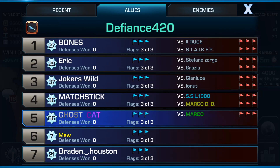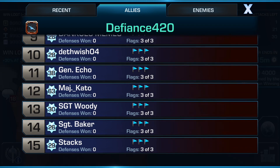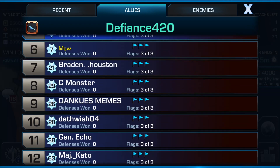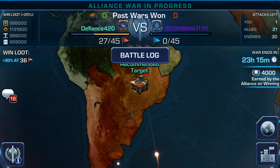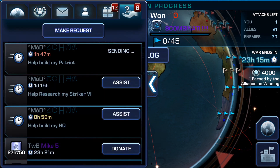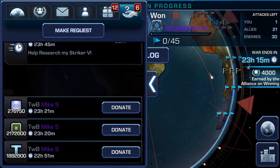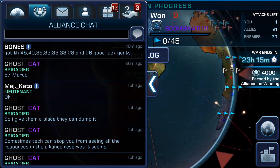I just destroyed the level 57. I don't have any other characters that can take that level, so Major Kato probably can take him out. I'm going to leave that second attack for Major Kato since he's a 63 and can take it. I'll use this last attack on one-flag or two-flag bases that need to be cleaned up. The other thing you should always do is check the alliance chat to see if somebody has already called a base — you don't want to be attacking the same base.